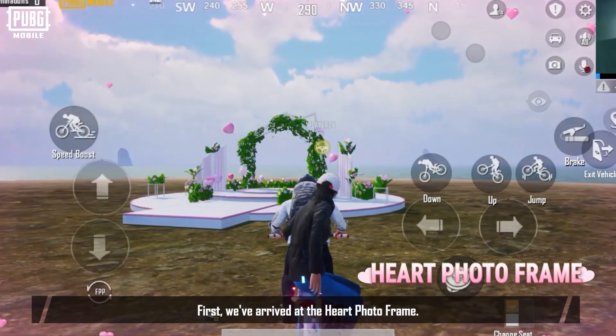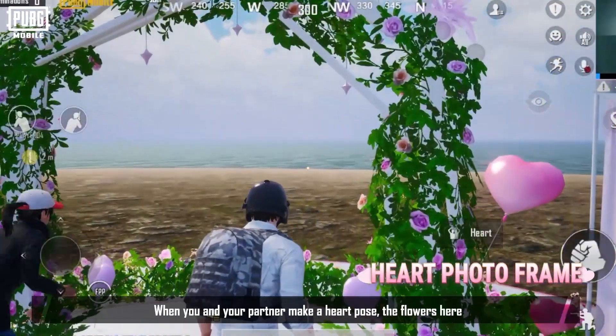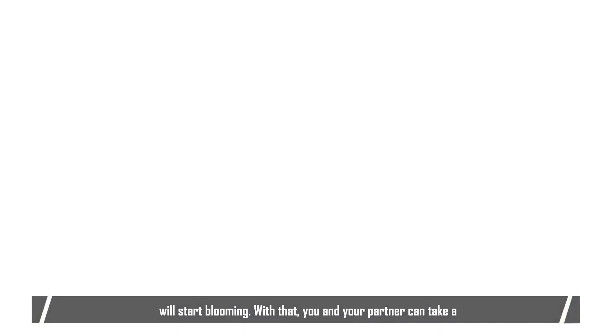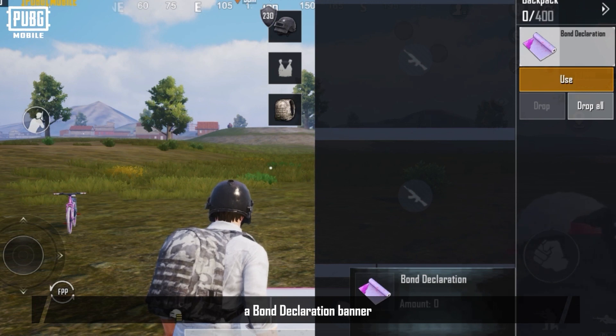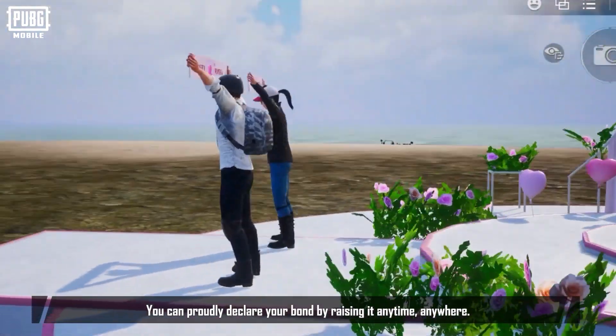First, we've arrived at the heart photo frame — a perfect spot for taking a photo together. When you and your partner make a heart pose, the flowers here will start blooming, and you can take a memorable photo amidst them. After making the heart pose, you and your partner will receive a bond declaration band with your names on it, which you can proudly raise anytime, anywhere.